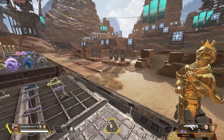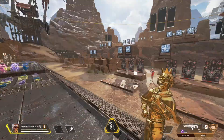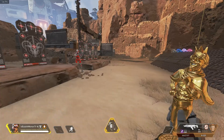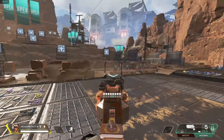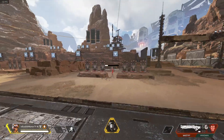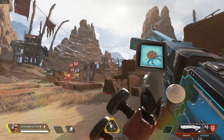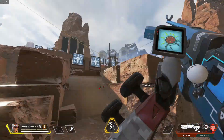My ADS mouse sensitivity multiplier is 0.8. You can pause the video to get that down. The first DPI setting — 1100/1100 — is for normal movement: running around, looking for loot, or snapping to targets. For example, Wingman or Mastiff — if you're trying to snap to your target, that setting works well.